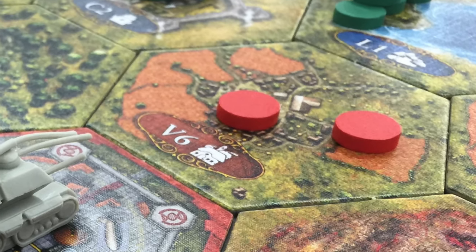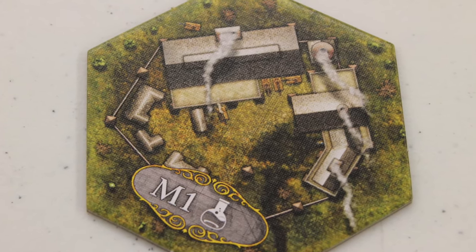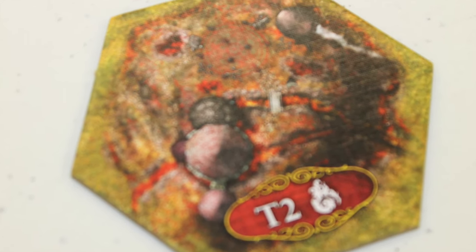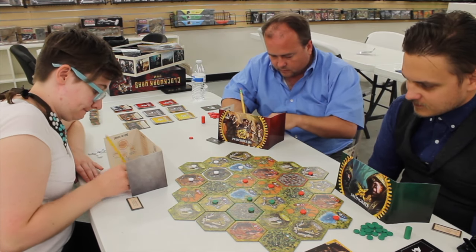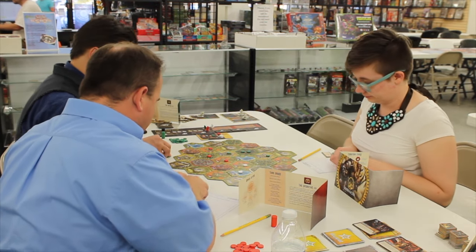After recruiting, you do the deployment phase. Each player has a deployment sheet behind their screen — a piece of paper included with the game, though you need your own pen or pencil. You secretly write where you'll deploy your units. From your capital, you can reach adjacent spaces or up to two spaces away, provided you place at least one worker in the intervening hex. You then all reveal your deployment cards simultaneously and place your tokens.